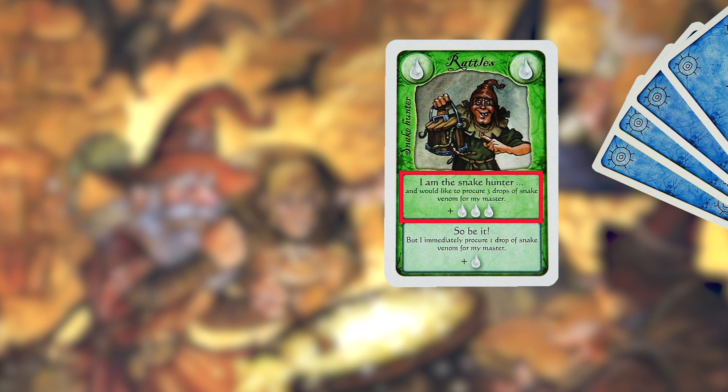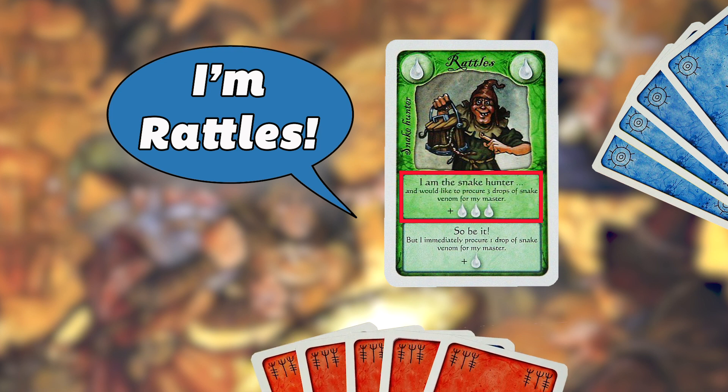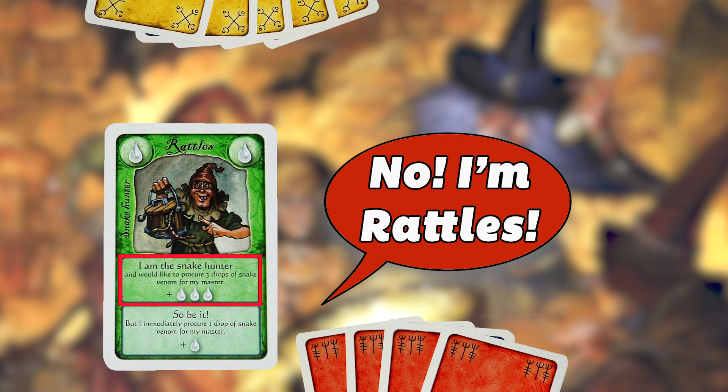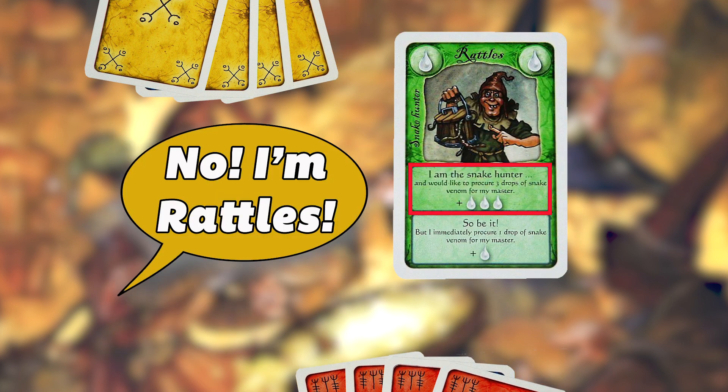So, in a three-player game, if the first player begins with the Rattles the Snake Hunter card, and the second player also picked Rattles the Snake Hunter this round, the second player can claim that they are Rattles instead. At this point, the first player will get nothing. If the third player has also picked Rattles the Snake Hunter, then the second player will also get nothing in this round.